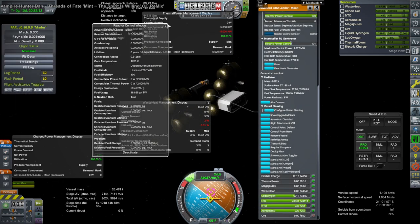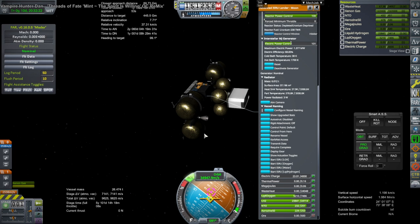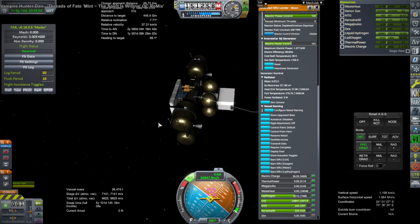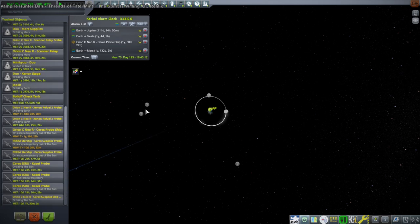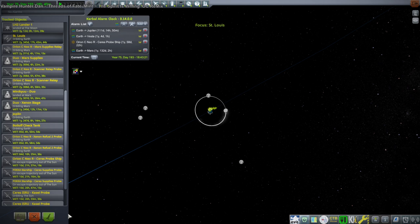It probably needs uranium. Previously I implemented the reactor using a module called ModuleGenerator which just provided 400 kilowatts without actually consuming uranium — a simple one-line thing. Now I've edited it to use the way KSP Interstellar wants power generated from reactors, copying one of its reactor modules. That does require uranium, and since this craft doesn't have uranium, it won't produce power. Our old craft still won't be able to use the ion engines — the St. Louis and the Joplin have the same problem. We need to replace the back end of both ships or supply them with uranium.